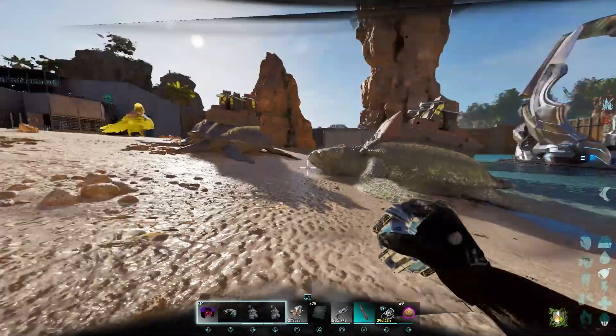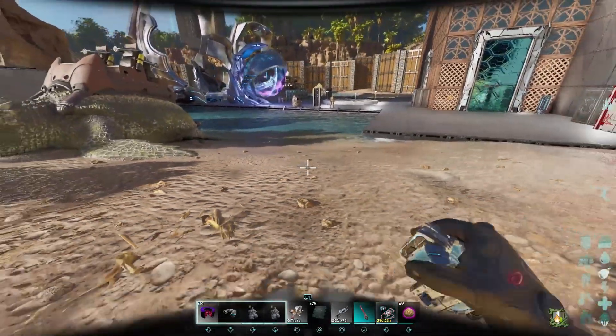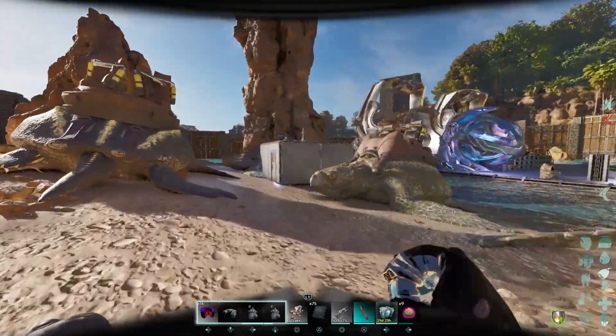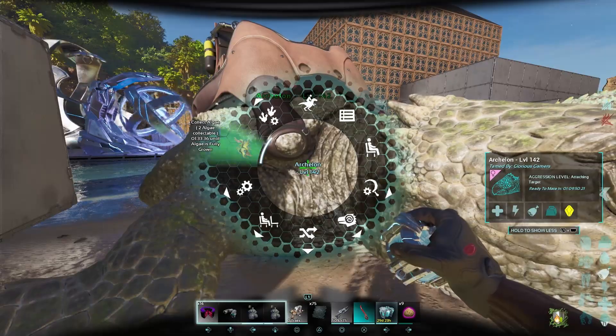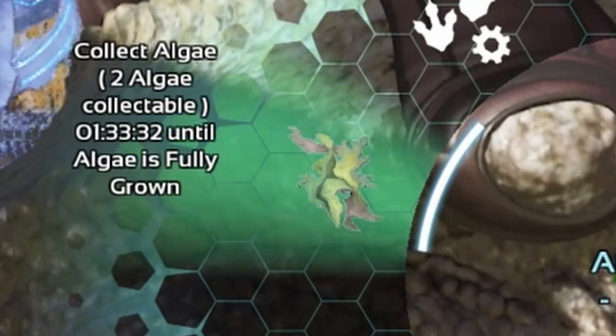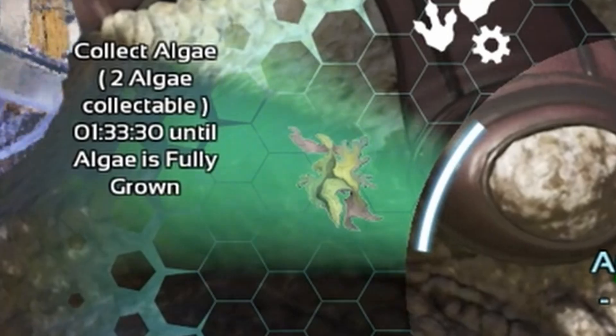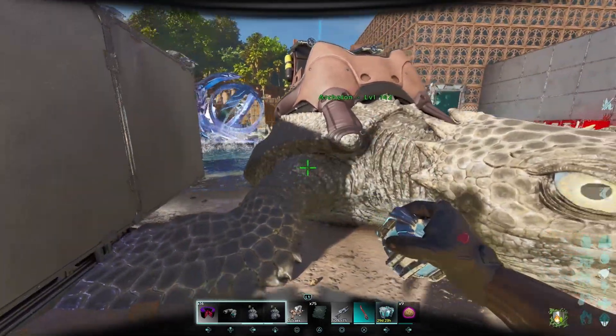Okay guys, we are back at base with the one that we just tamed. As you can see, most of them look greenish, and this is because of the algae that grows on their backs. This one has produced two algae, and it will be full at 1 hour and 33 minutes. Once you grab it, all the greenish goes away.